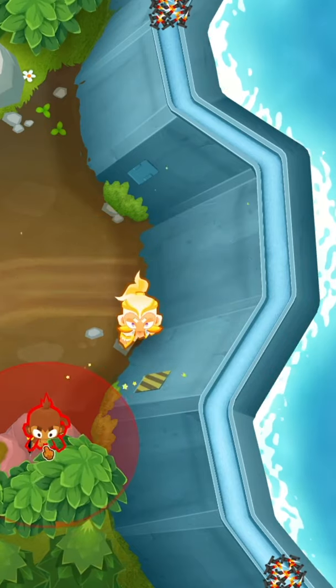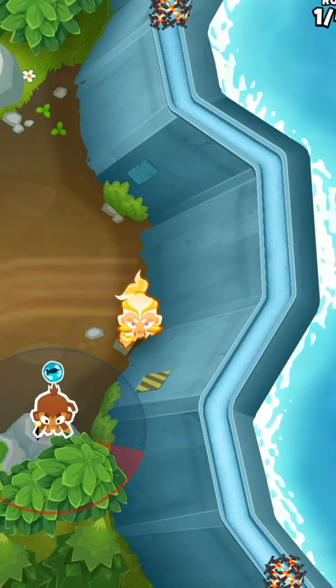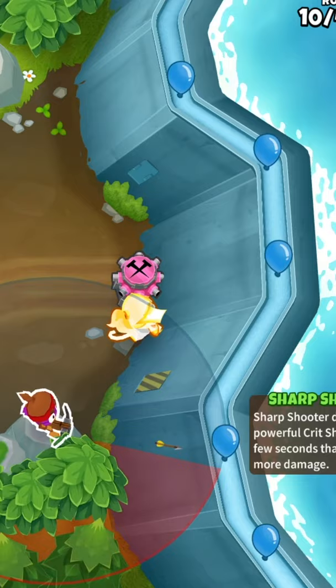So you want to know how to beat Flooded Valley on primary only. I'm going to show you a quick and easy guide on how to do this. Usually it's a really difficult map because there's nowhere to put your primary monkeys to pop the balloons, but I'm going to show you exactly where to place them.